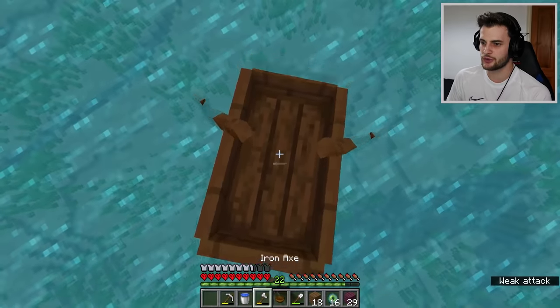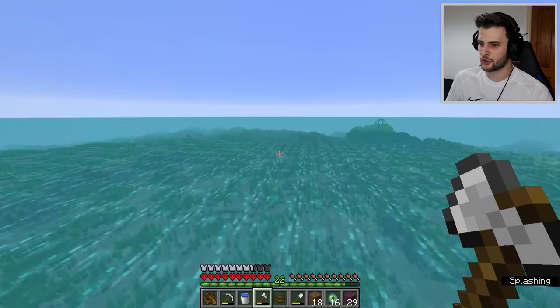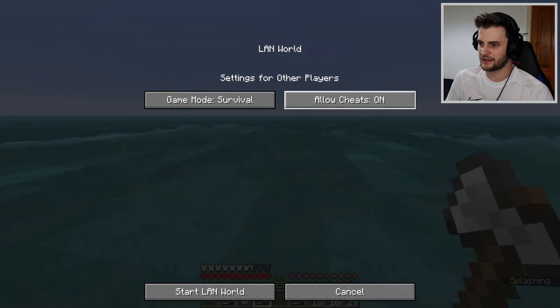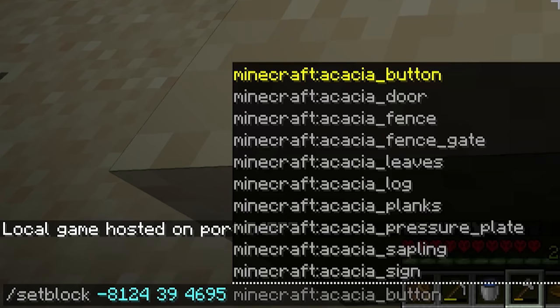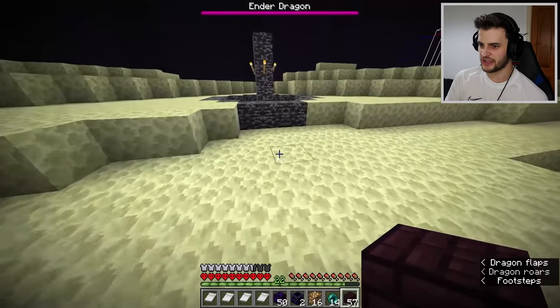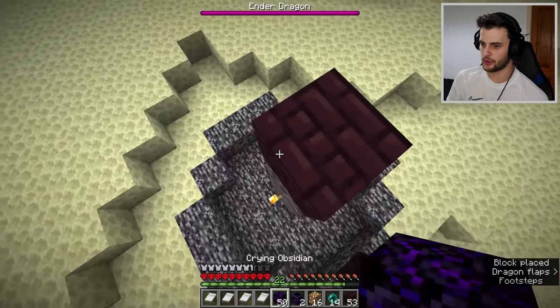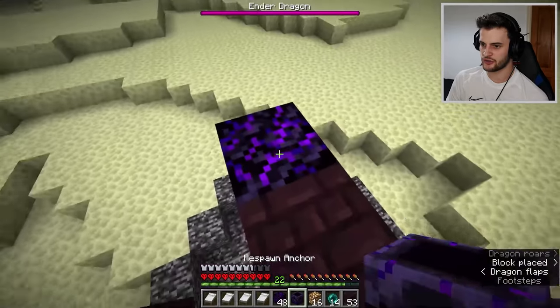But that's a bit anticlimactic — I want to show some new tech in the End as well. So I'm going to create an End portal, which means I've got to do some fancy cheats like open to LAN and allow cheats. Using slash setblock End portal — all right, we're in. My plan here is to try and beat the Ender Dragon using respawn anchors. The first thing I need to do is stand on top and do something fancy here. I hope he's not perching right now.